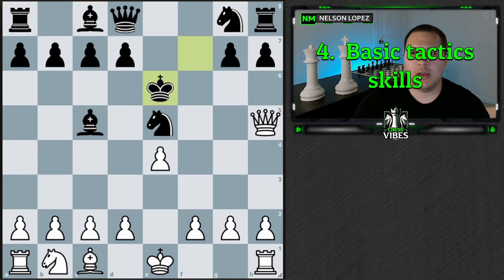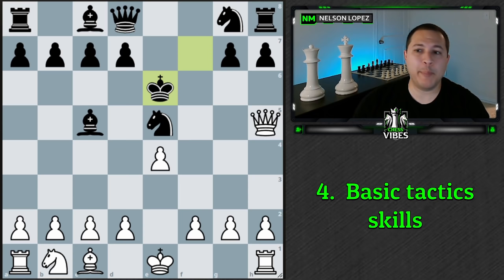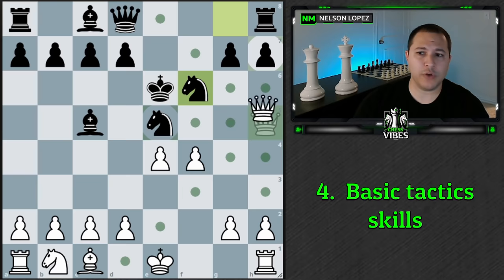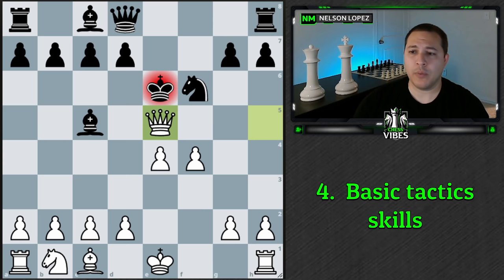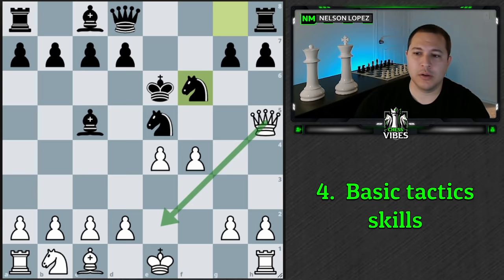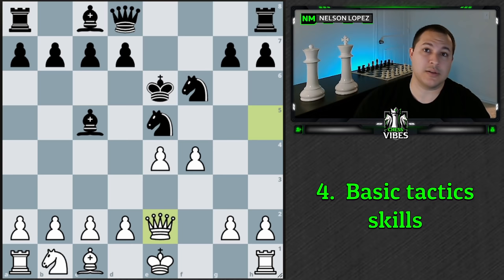The next principle is that you need to be somewhat competent at basic tactics. In the Jerome Gambit, if you play f4 and black plays knight f6 to counterattack your queen, the move that should immediately pop into your head is queen takes e5 — getting out of the attack from the knight and taking back one of your pieces. If your immediate thought was just to retreat your queen, you're going to lose the game. You need some basic level of understanding of tactics if you're going to attack successfully.